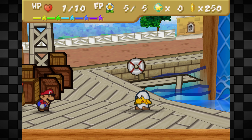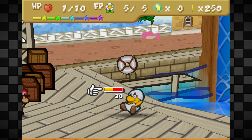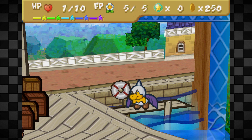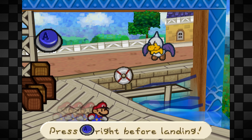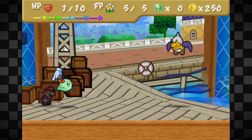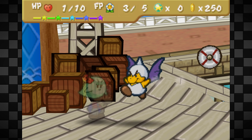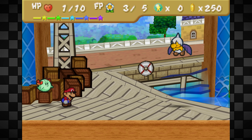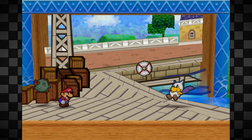This next Junior Troopa rematch is pretty simple if you're prepared. I put on Spike Shield and Mega Rush, entering with 1 HP. He went for a swim, so half his health was taken away immediately. A jump combo does 10, Out of Sight saves us, then another jump combo gets to 20 HP total — exactly what he has. Spike Shield is really crucial for that to work.